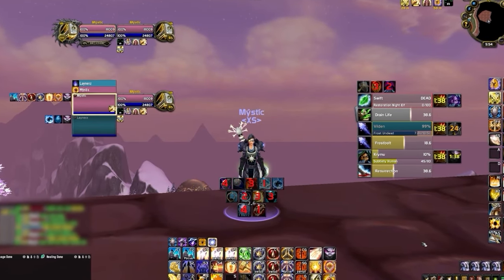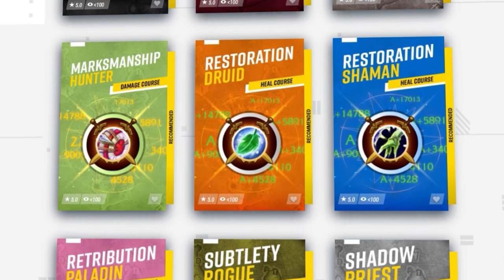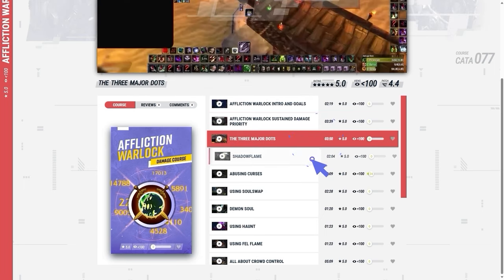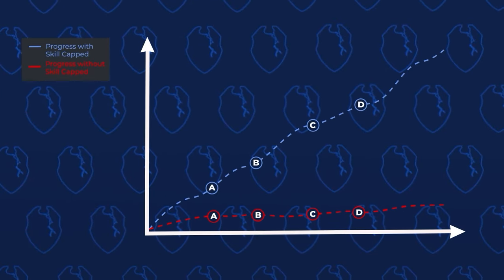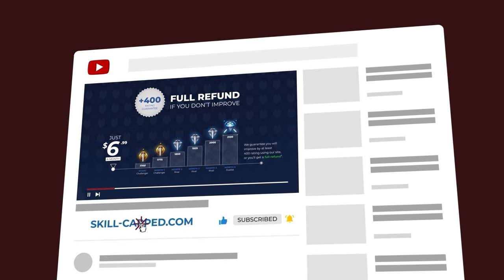Before we start, if you want a fresh UI for Cata using our brand new Skill-Capped add-on, be sure to check out our updated Classic site at skill-capped.com. We've got literally everything you need to make sure you don't fall behind in the latest expansion, including specialized guides at your fingertips from rank 1 players, which will teach you exactly what you need to master your class. We literally guarantee you'll gain at least 400 rating when actively using our service, so join us today using the exclusive discount link in the description below.